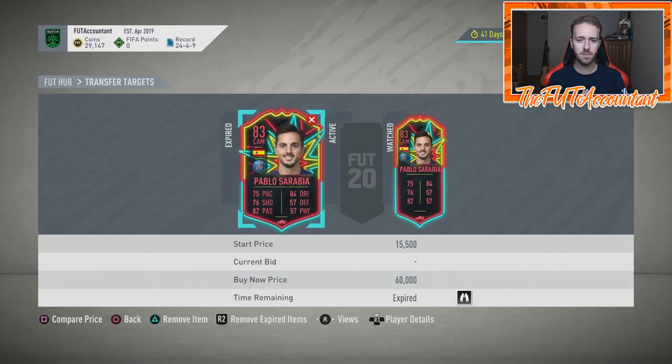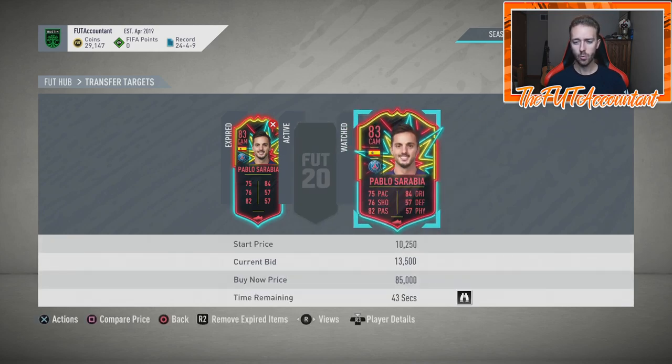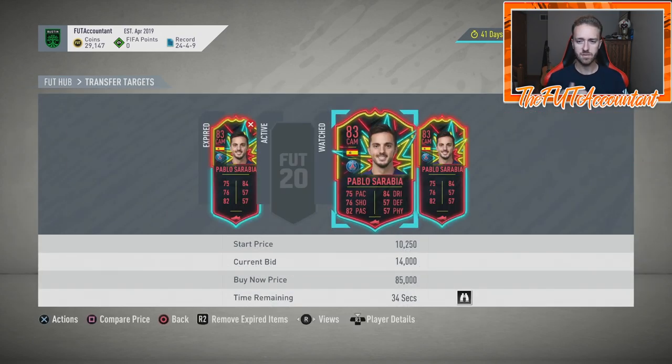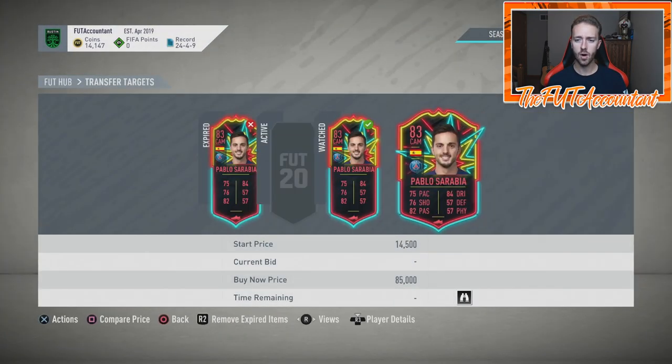The big thing is that last year we didn't see a lot of trading with these cards. Back in FIFA 18 we did, because those cards were more hyped. Last year only a couple really fluctuated week to week. This year it looks like we have a lot better players, better attackers, and better player selection in general in terms of what cards should move on a weekly basis.